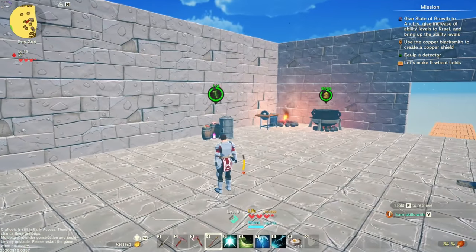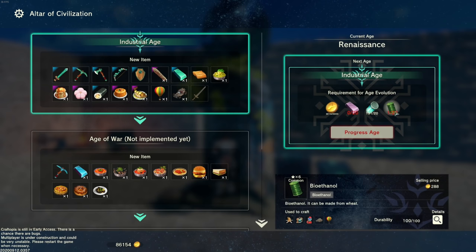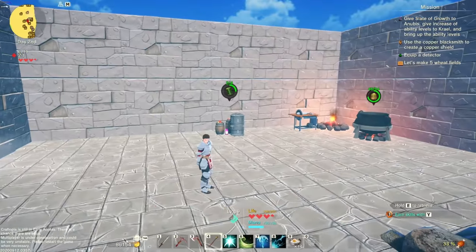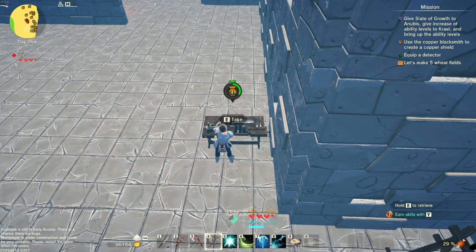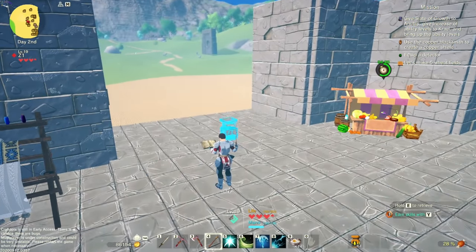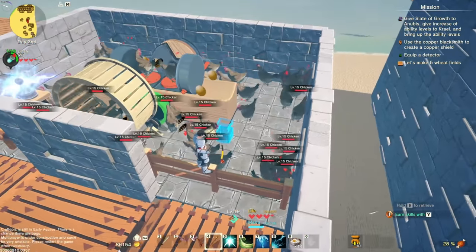Do we have enough bioethanol now to make that magic harvesting machine? Bioethanol is so slow. What do we need to go to the next age? 20,000 gold, 20 titanium, tons of batteries, and a ton of bioethanol. The bioethanol is actually the only issue here. I want to make one of these absorbers while we're here - I want to see how big these things are and if I can connect them to a conveyor belt. Oh no, those are teeny tiny! So let's go try it out over here with these chickens because they have stuff everywhere.